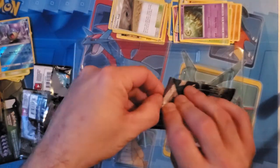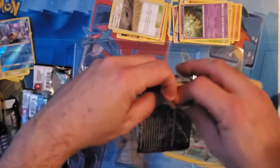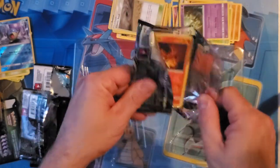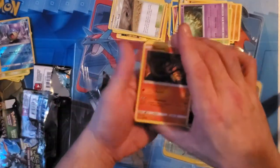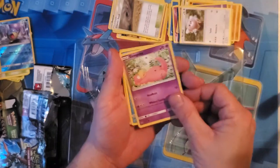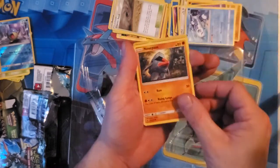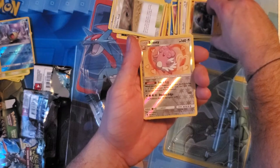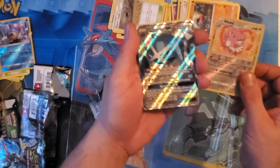What can we get out of Guardians Rising? What's in Guardians Rising again — Tapu Lele or something like that? A Full Art Marshadow or something? I forget all the cards that were in Guardians Rising. Snorlax, Stufful, Slowpoke, Wishiwashi, Nosepass... and Blissey — foil Blissey.